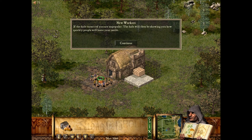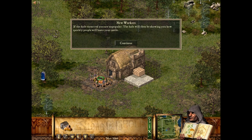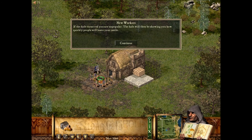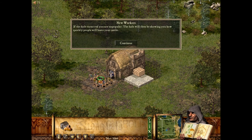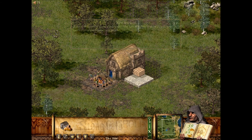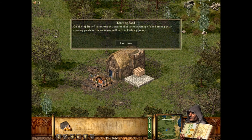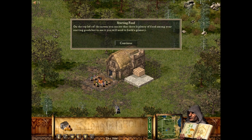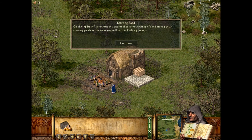If the halo turns red, you are unpopular. The halo will then be showing you how quickly people will leave your castle. On the top left of the screen, you can see that there is plenty of food among your starting goods. But to use it, you will need to build a granary.